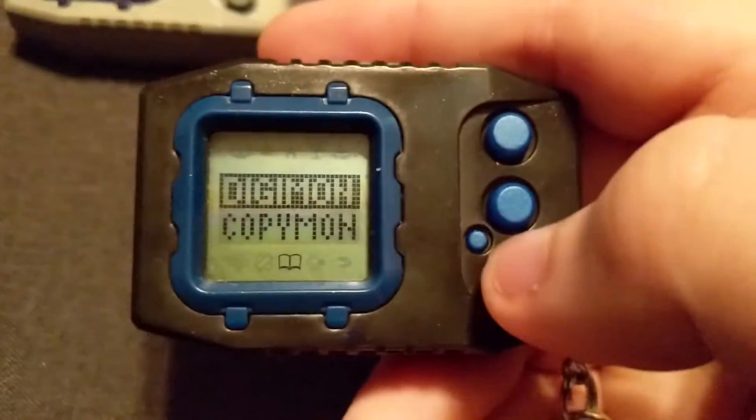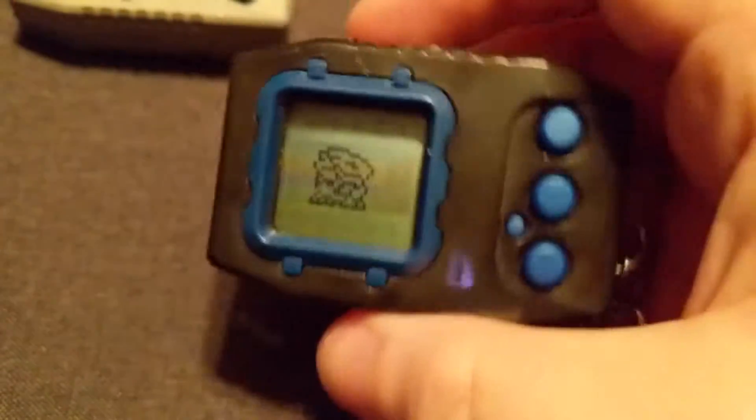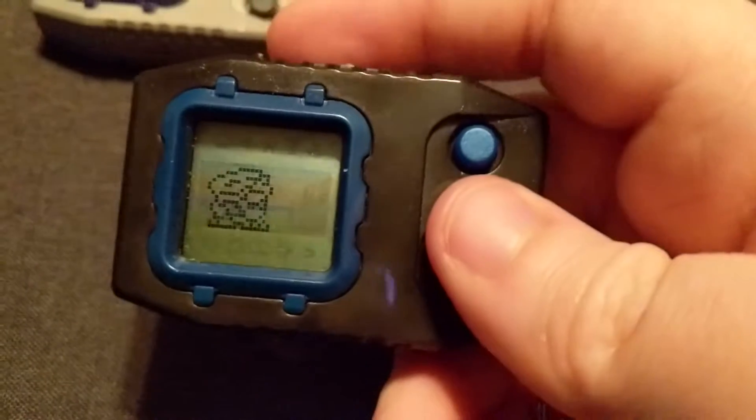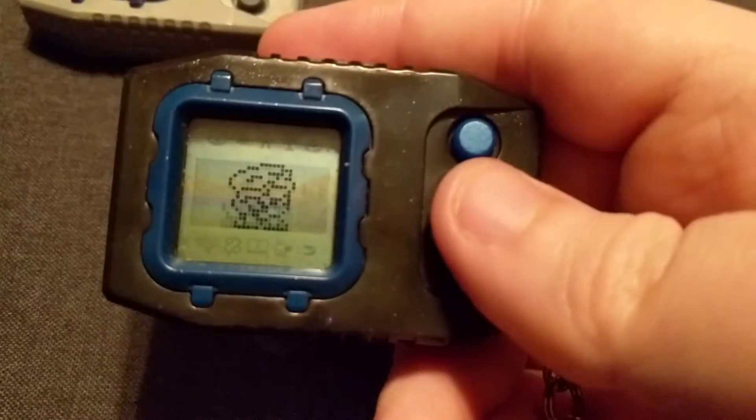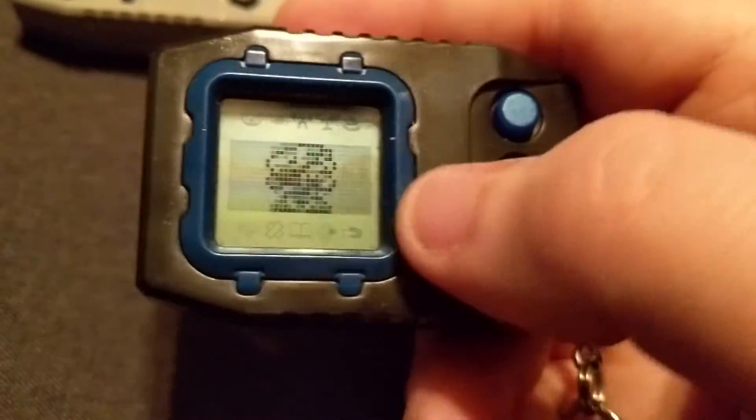That's every single Digimon. I would just hatch an egg, fast forward it, do some Jogress, fast forward some more. When you fast forward, it stops every time there's an event, so you can't just let it go — you have to go back to it every now and then, or at least let them go overnight.